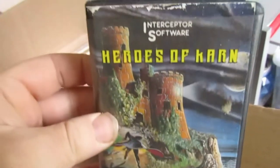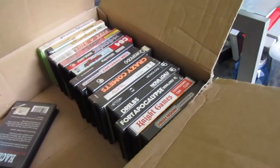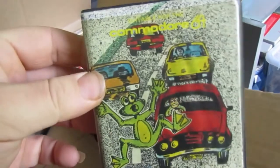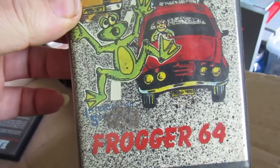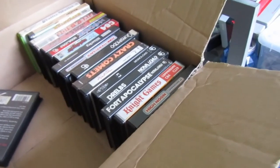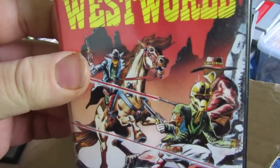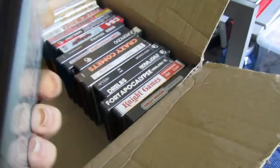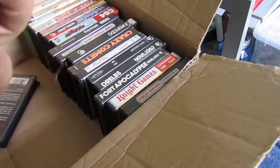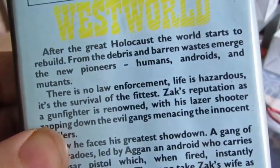Heroes of Khan — adventure game, may or may not have some graphics, certainly doesn't have screenshots. Frogger 64 — with a hideous picture on the front drawn by some idiot, and no screenshots on the back — probably shit. Westworld by Advanced Computer Entertainment. I need to find Pigs in Space as well by ACE. No screenshots.